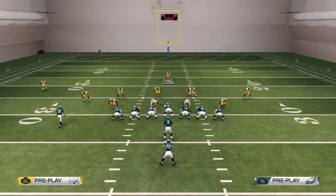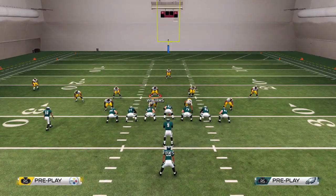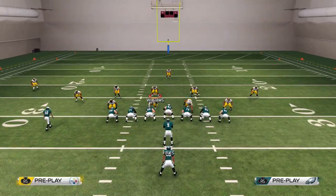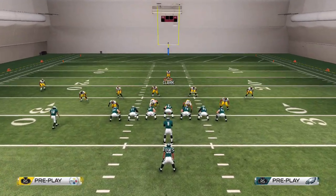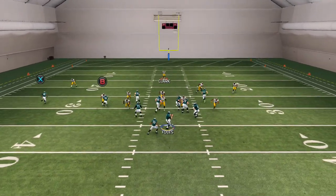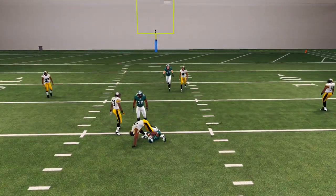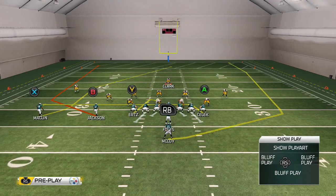He actually followed us right there being smart, but this play works all the time. Let me try this versus the blitz now. Put him on drag, streak, and run. We picked up a lot of yards right there. Usually it just creates like a mesh screen to a wide receiver.